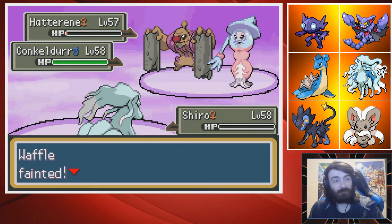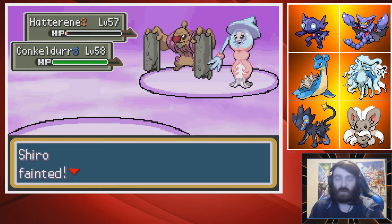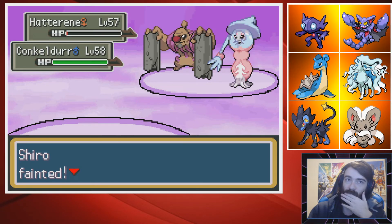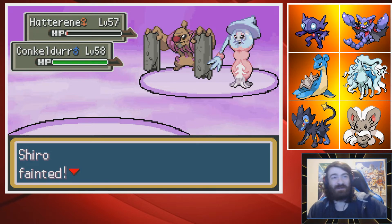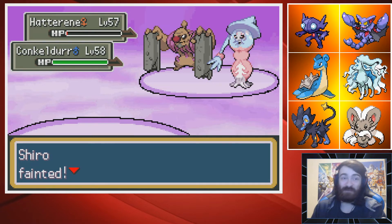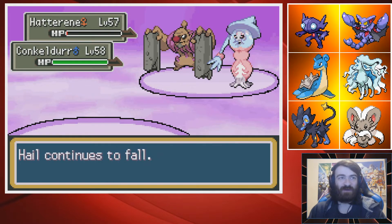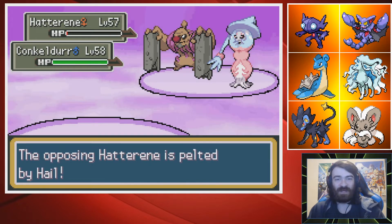Protect fails, that's unfortunate — it's the Dazzling Gleam. Expanding Force... what? One second. Oh no... oh, I see. So it's just a really dumb broken move introduced with the Sword and Shield DLC. 80 base power, hits both opponents when Psychic Terrain is up, gets a 50% boost when Psychic Terrain is up, gets STAB, and another 50% on top of that from the terrain. That's a move that I do not want to deal with.